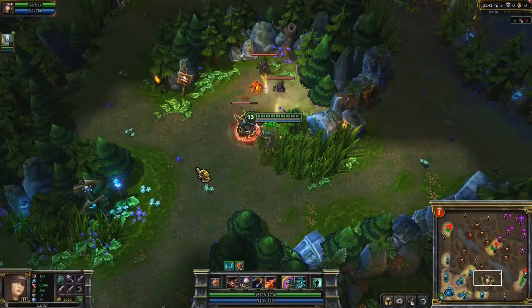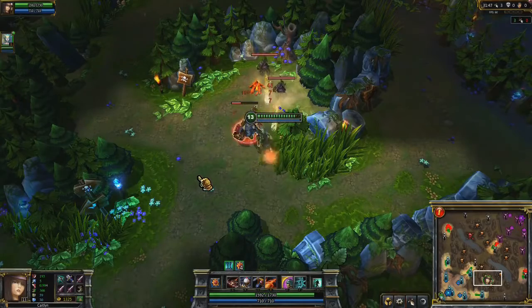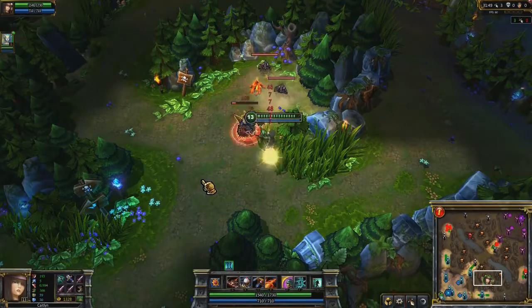Caitlyn's passive is Headshot. After every few shots, Caitlyn will deal bonus damage to the next minion, monster, or champion she attacks. Caitlyn charges up Headshot faster if she attacks while in brush.